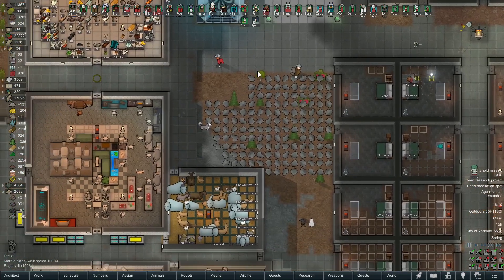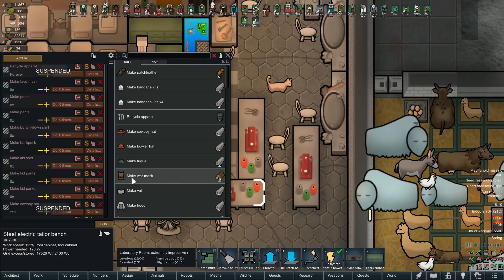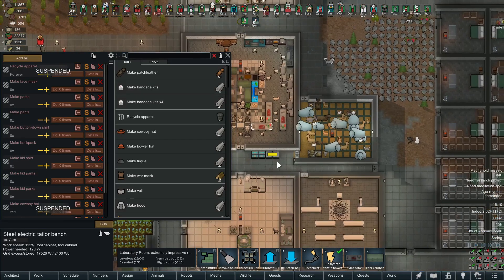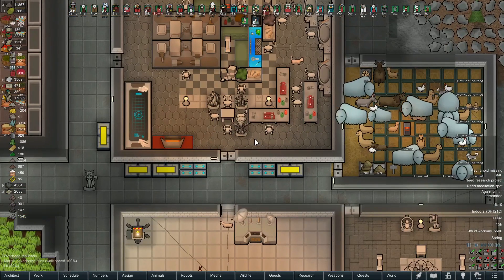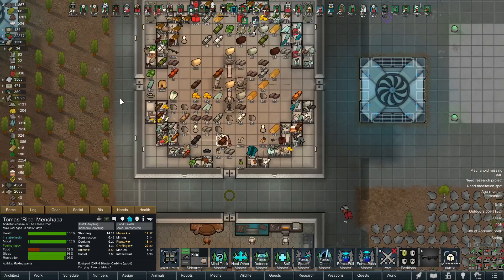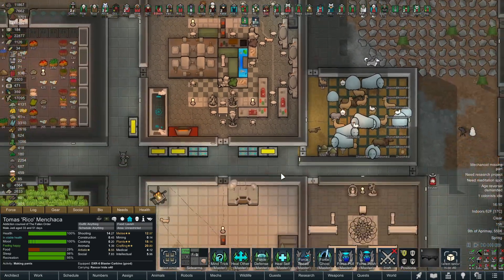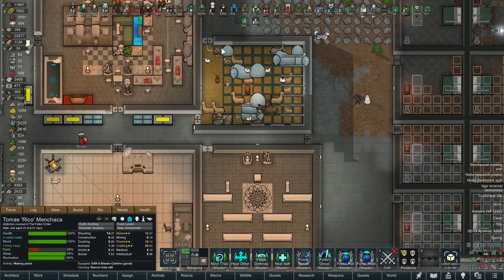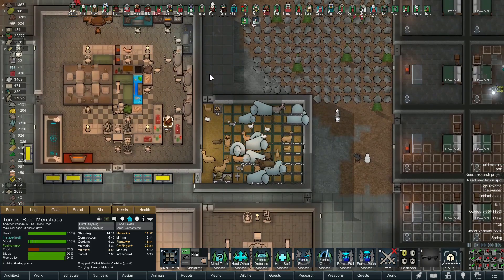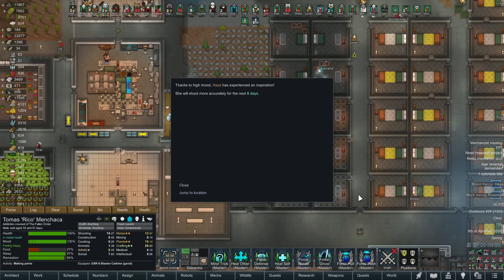Let's see what we've got going on at the tailoring bench. We definitely need some shirts - wait, don't I have some set up? Yeah, Rico's got some set to work. What are you up to, Rico? Making pants - that's beautiful. He's working on the first one. Loser's been walking around without a shirt probably for years, so he'll be fine for another couple weeks.